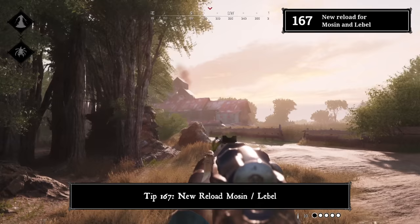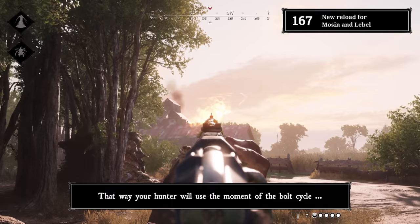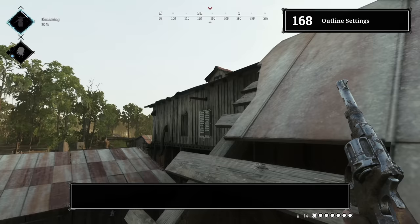Tip 167: New reload for Mosin and Labelle. Since the latest patch, you don't have to lose a bullet every time you reload the Mosin and Labelle. Shoot and hit the reload button immediately — your hunter will use the moment of the bolt cycle to put in a new bullet. This only works for the Mosin and Labelle right now, not for other guns such as the Spectre or Dolph.